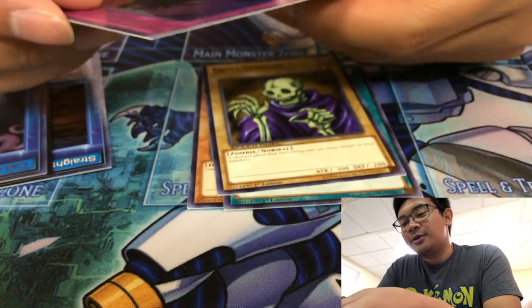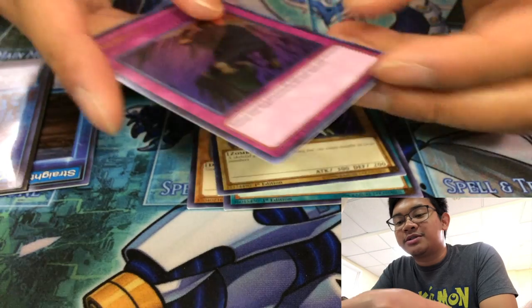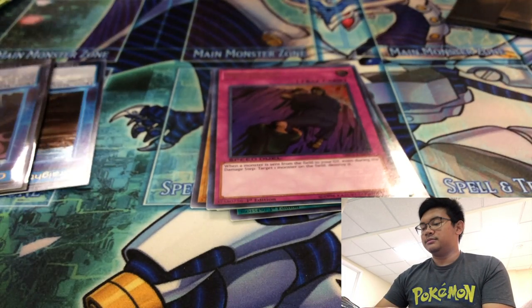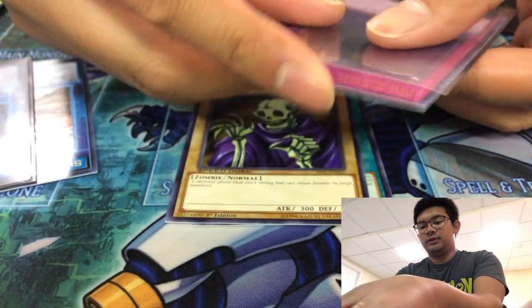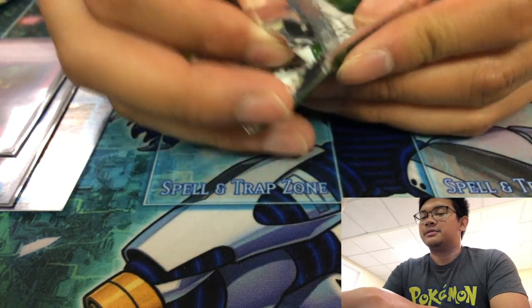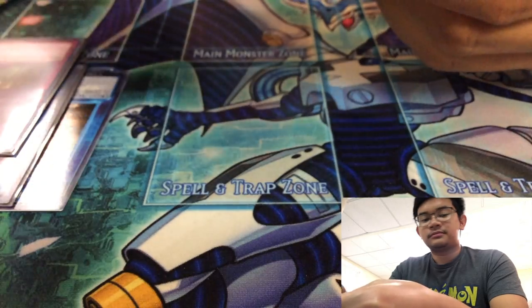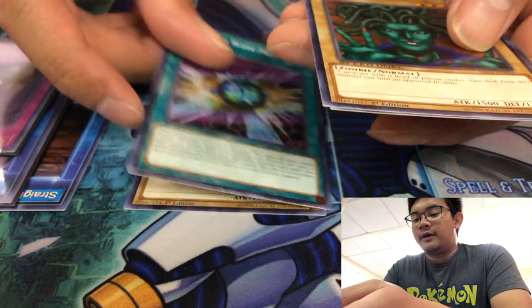Skull Servant. Next ultra rare — Michizore. When a monster is sent from the field to the graveyard, even during the damage step, target one monster on the field and destroy it. Let me sleeve this guy up. I don't know how many Ultra Rares are in this, or how many Supers. I don't think Rares are in this set, so that's new. In the new TCG packs, there's a guaranteed holo in every pack, which is always nice.